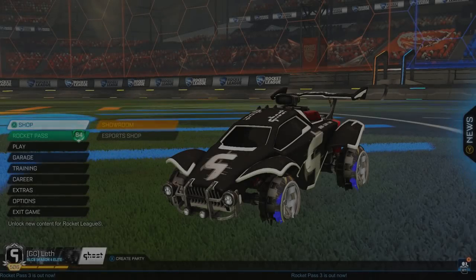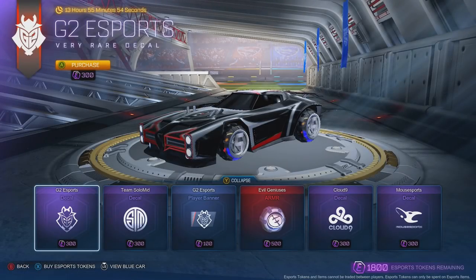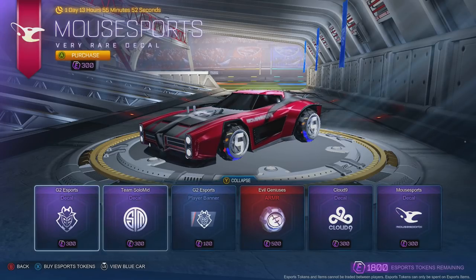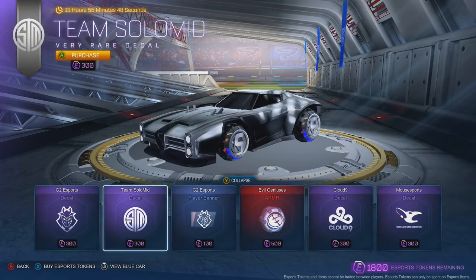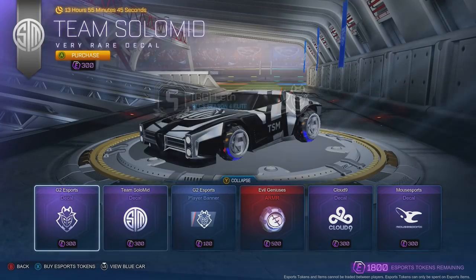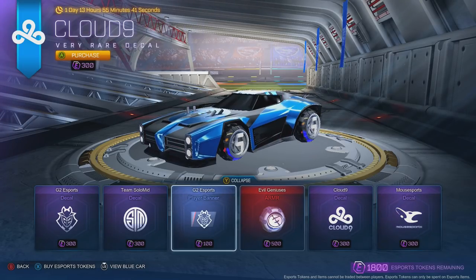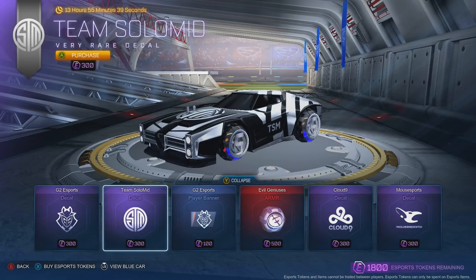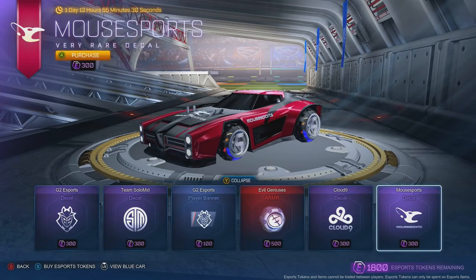Hey, what's up guys? So we're going to be doing some more 2v2 with Garrett. What I forgot to do is actually show you guys this eSports shop, if you guys weren't aware. Every day they have, I believe, six different items. The first three switch out every 24 hours, and then the others are every 48 hours. But on the first day our banner was out, and then I think yesterday our Dominus was — maybe it was two days ago.